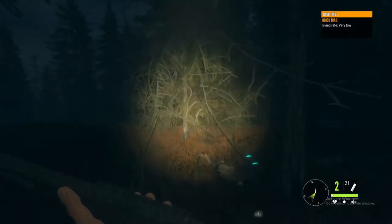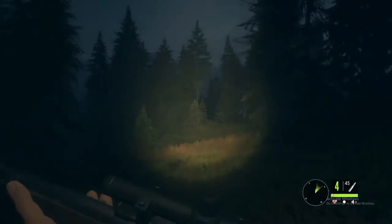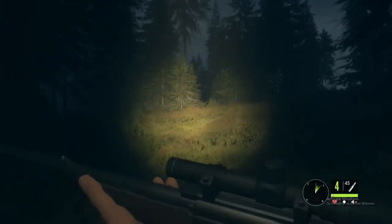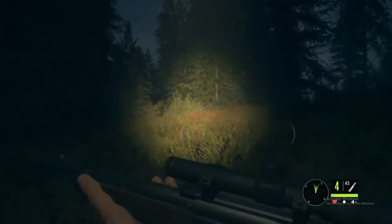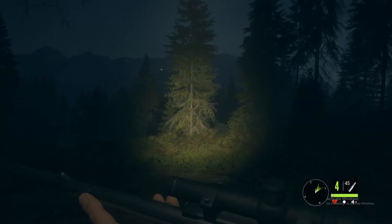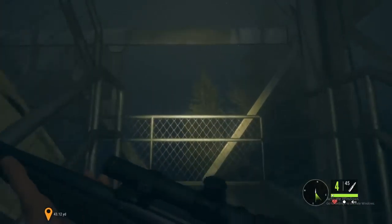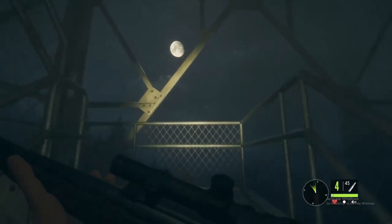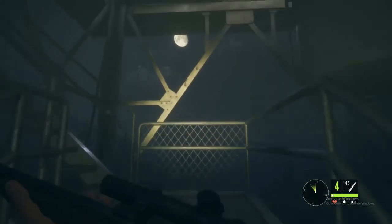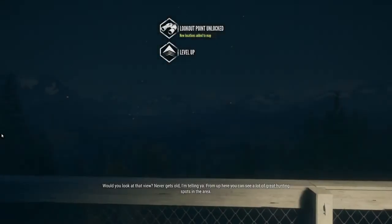We're going to start our adventure for the white-tailed deer hunt. We lost the whitetail's tracks and can't find them anywhere. So we're going straight to a watchtower — we'll claim that, get a house, and move on from there. We'll upgrade our weapons of course, and we'll get started. I'm also a big fan of bow hunting in this game, so we might get a bow in and hunt some animals with it.